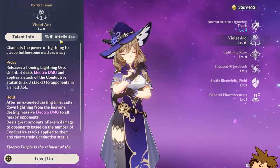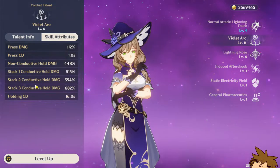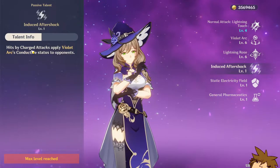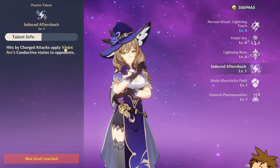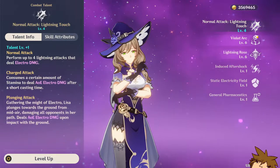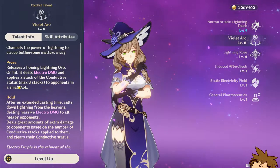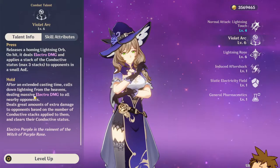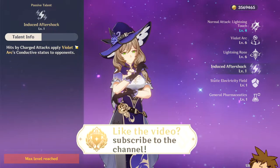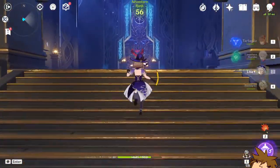What we're testing is how good her elemental skill is and how effective the defense decrease is. The held skill has the potential to deal 682% damage if stacks are maxed at three. When you press the skill, it applies a stack of the conductive status, and you can get up to three stacks. If you hold it, it uses up all stacks on the opponent. You can also build stacks with charge attacks — this is my first time actually trying out Lisa.